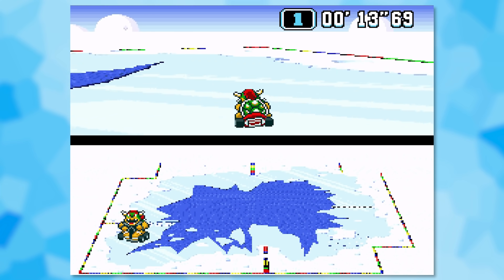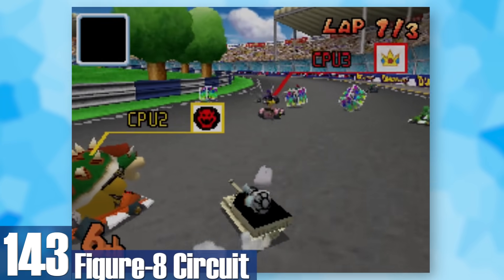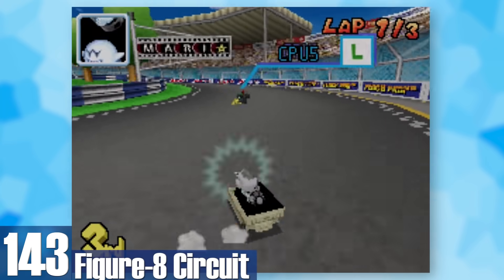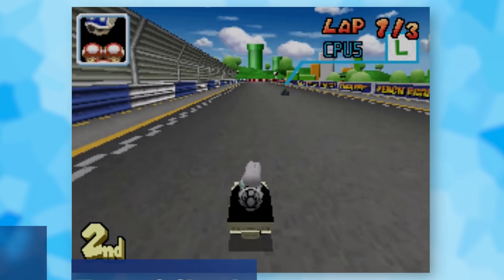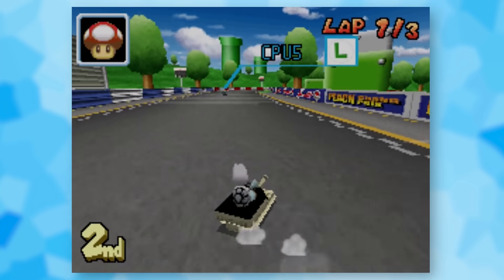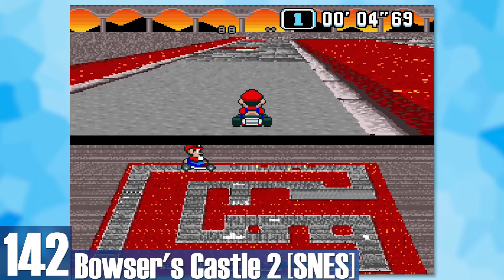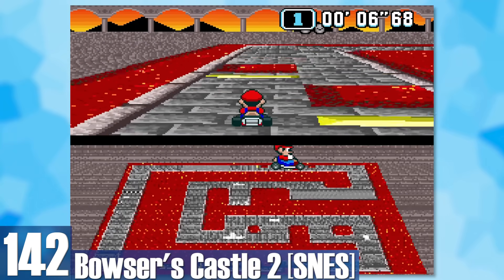143: Figure 8 Circuit. It's a beginner track so its simplicity makes sense, but when comparing every Mario Kart track with one another, Figure 8 Circuit is extremely generic with long straightaways offering nothing of value. 142: SNES Bowser's Castle 2. It's your typical SNES Bowser Castle, but one part of this track is dumbfounding.